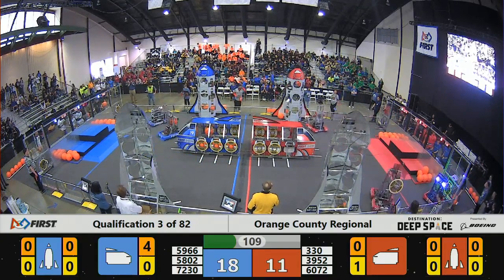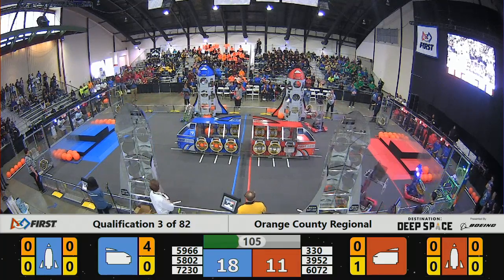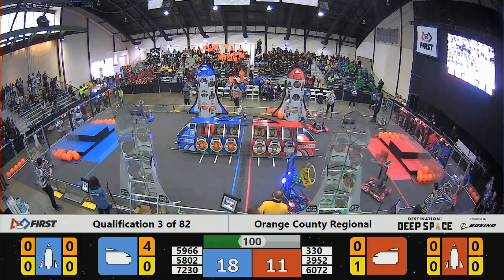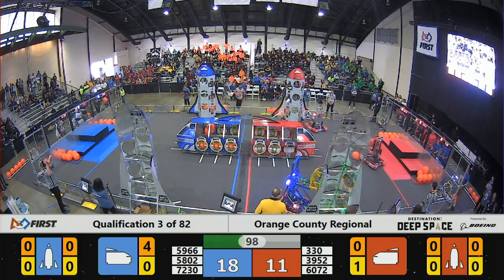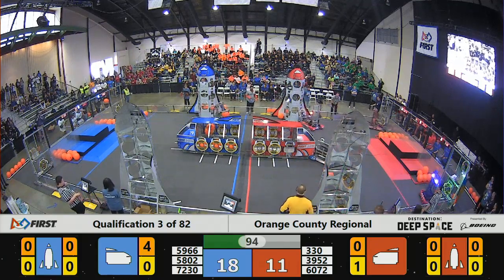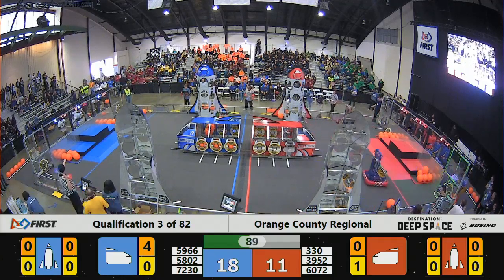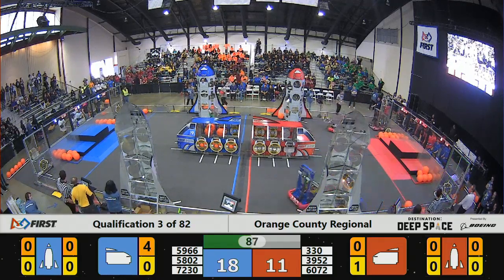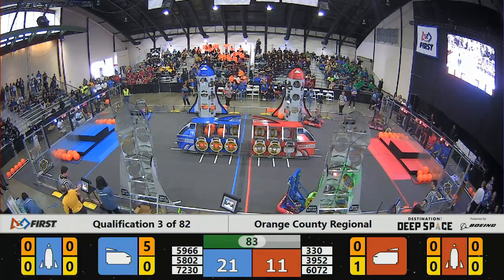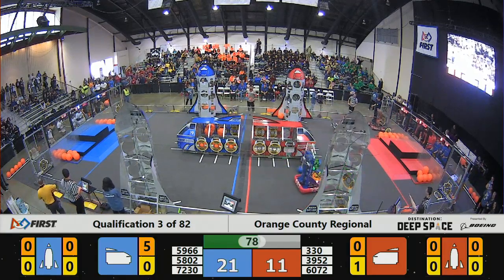Blue Alliance at 59.66. Team 330 is mounting on level 2, and the rocket ship on the scoring table side has 4 hatch panels for the Red Alliance. Each panel is worth 2 points, cargo is worth 3. If they can successfully fill their rocket ship with hatch panels and cargo, then they will get an extra ranking point.